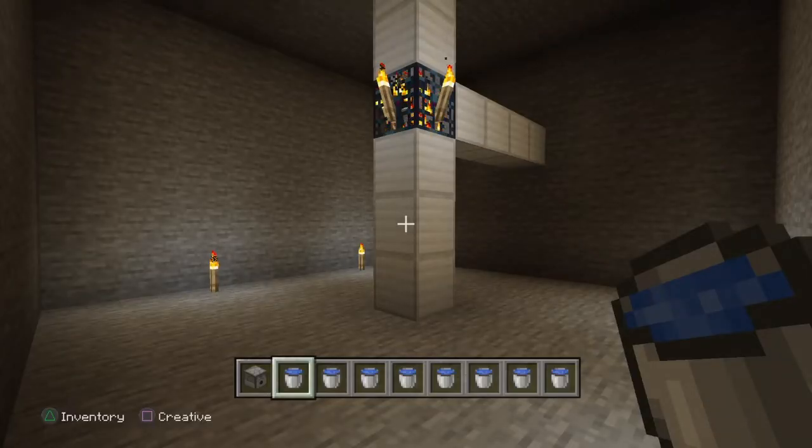Hey guys, it's Traf back again. On today's video we're going to be developing a farm for a skeleton spawner to help you early game with getting some XP for enchanting, while also providing supplies such as bones for bone meal and arrows. This is going to be done in a few stages: first the spawning chamber, then the lift and drop chutes, followed by the kill chamber and collection system, and finishing up with the redstone.